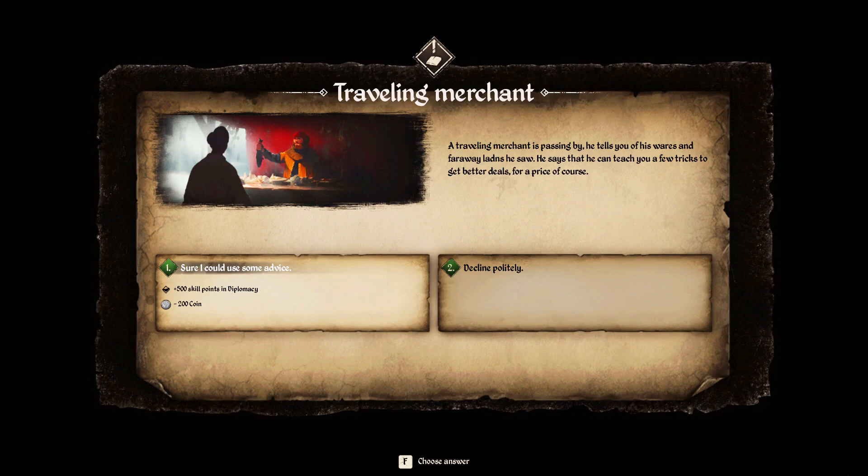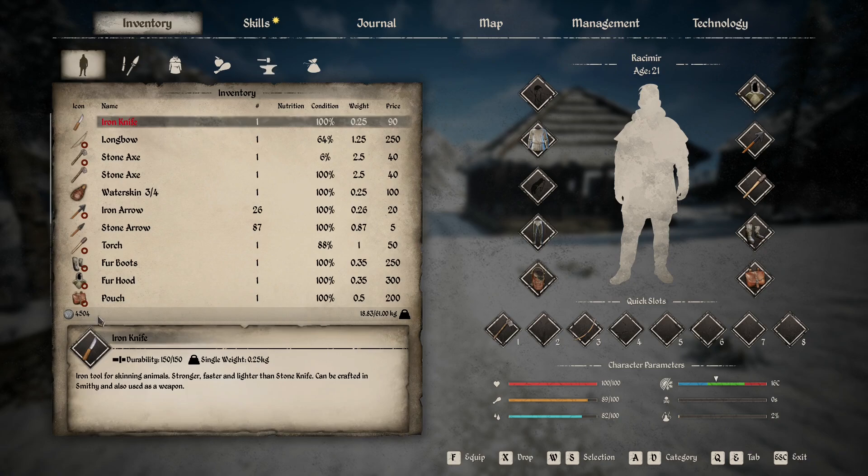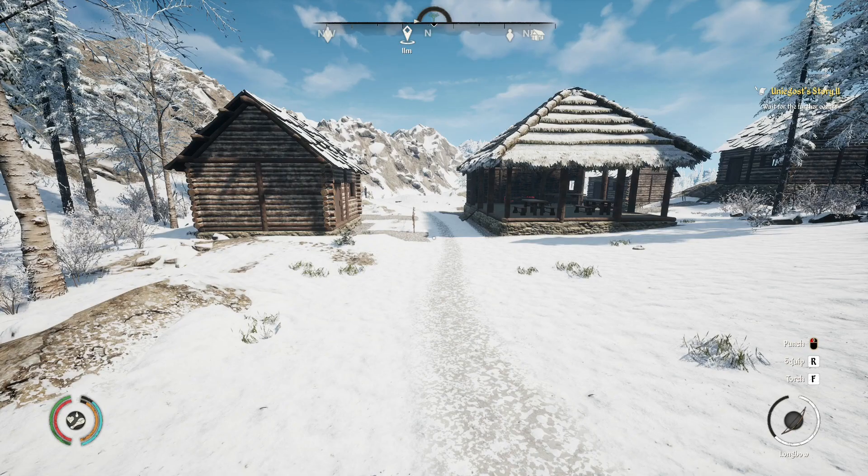If we switch over to the next screenshot, you can see what we got and what it cost us. You learned a few things about the way to talk your way into someone's grace - you gained some diplomatic skill. It shows plus 500 skill points in diplomacy and minus 200 coin. We had plenty of coin in our inventory. We currently have 4,504 coin because we had a bunch of wheat and stuff that we sold, which was great. So we kind of actually have some money now.